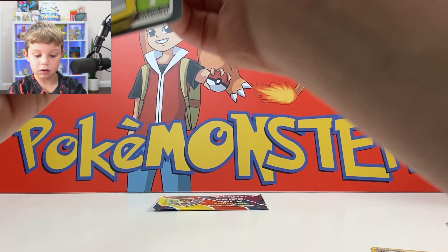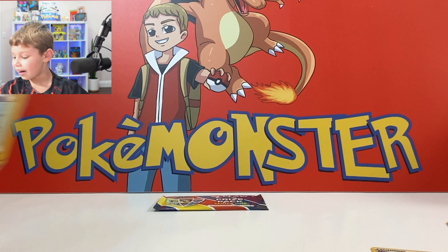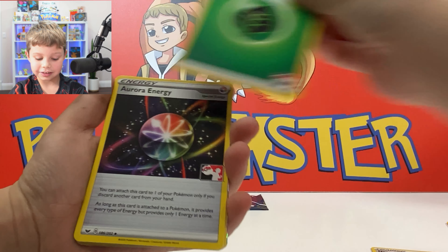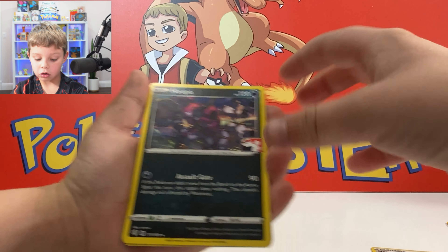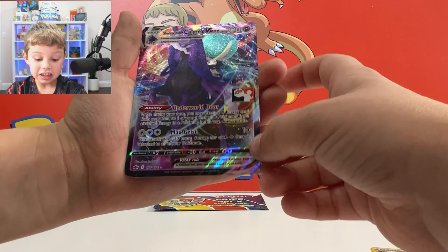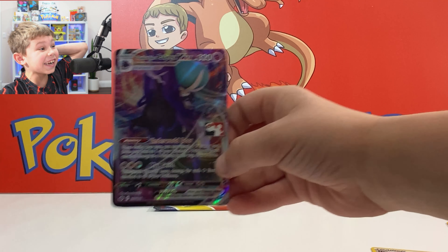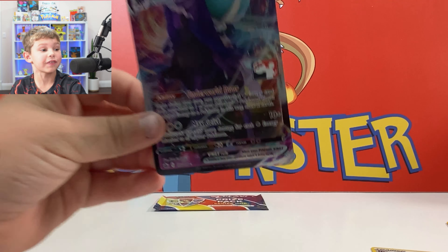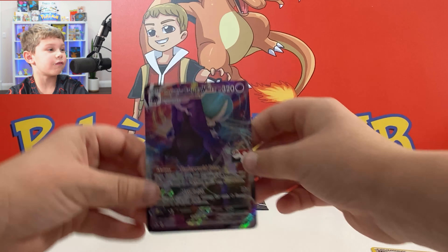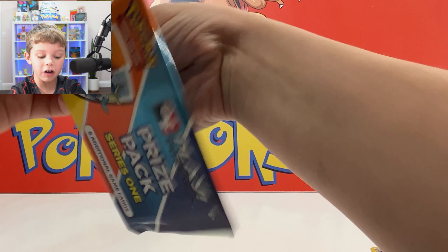I want to get a V or... wait, I see something in the back — no way! Let me see what that is. I'm shaking right now. Grass energy, Fan of Waves, Whimsicott — and oh my god, it's a Shadowrider Calyrex VMAX! That's insane! That's crazy that we just got a VMAX out of this. I wanted a V or a VMAX and here it is — Shadowrider Calyrex VMAX. My heart stopped there for a second.